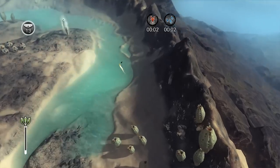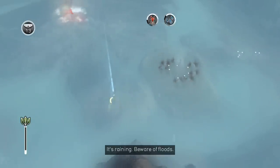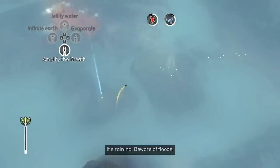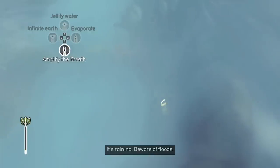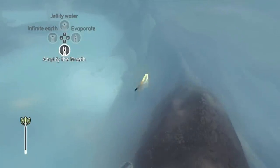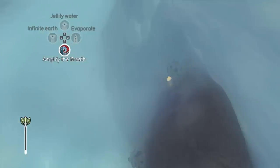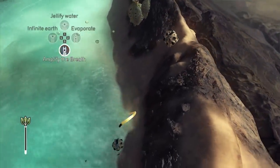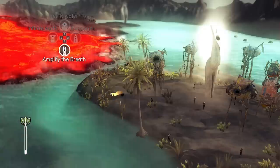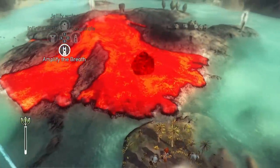There's the rain and the lava has started as well. We have amplify the breath, and this whole thing is going to be flooded — I can't see anything. Let's grab these exploding trees and use them to blow a hole in this wall. I think here is as good a place as any.